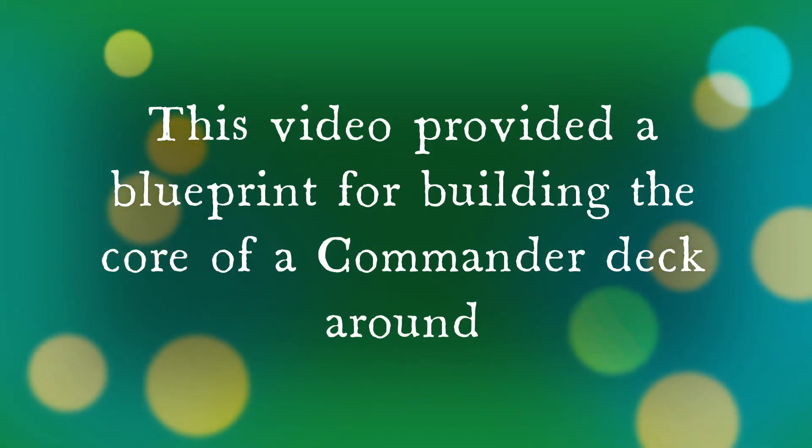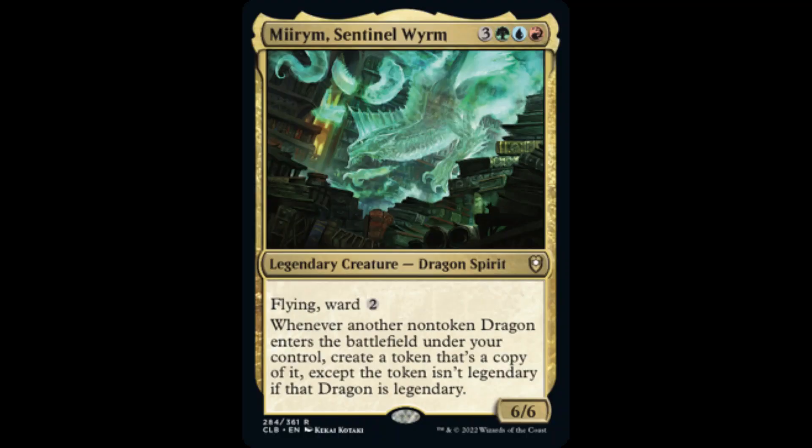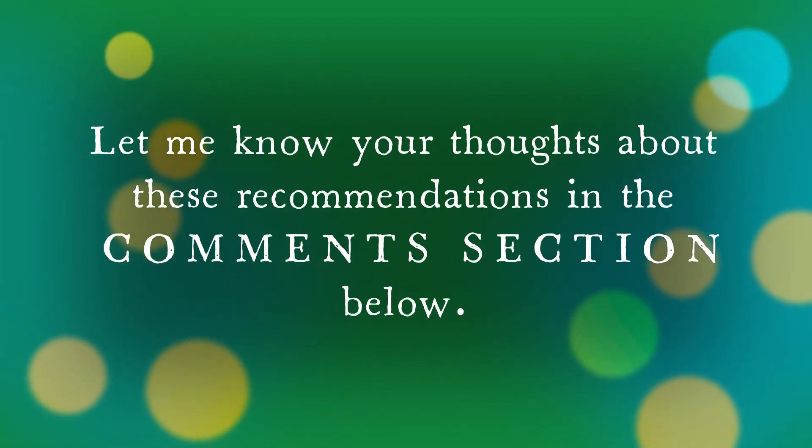This video provided a blueprint for building the core of a commander deck around Mirim Sentinel Worm as its general. Removal spells, ramp, and the land base can vary from build to build and are also dependent on metagame preferences and availability. The cards discussed during this video are suggested options for taking advantage of Mirim's token-creating ability in addition to providing ways to optimize this theme. Let me know your thoughts about these recommendations in the comments section below.